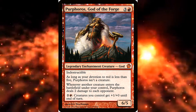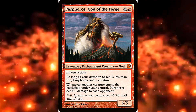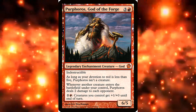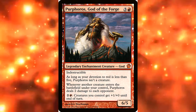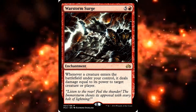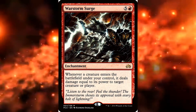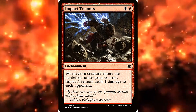Now some staples in both versions of Krenko include Purphoros, God of the Forge. This guy's incredible, and being an enchantment when you don't have the devotion makes it harder to deal with. Two damage for every creature coming into play is insane — it adds up so quickly. Along the same lines is Warstorm Surge, which deals damage equal to the power when creatures enter. And Impact Tremors just deals one damage whenever a goblin comes into play.